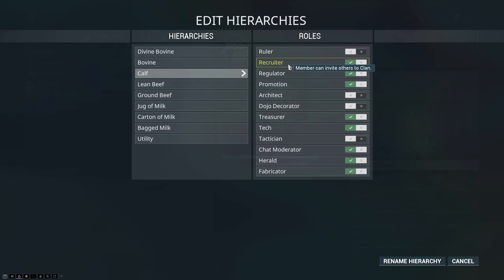Recruiter allows you to invite people to the clan — pretty self-explanatory. Regulator allows you to kick people from the clan. This should only be given to people that you trust, so they don't kick your entire clan overnight.